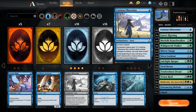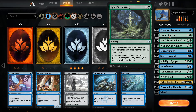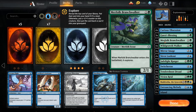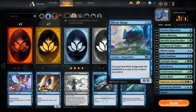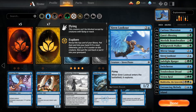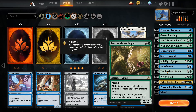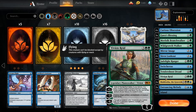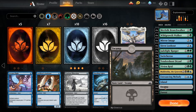The deck we're looking at today is a Simic Explore deck — pretty fun. We have four Curious Obsession, three Opt, four Merfolk Branchwalker, four Wildgrowth Walker, four Mirror Image, four Siren Lookout, two Jadelight Ranger, two Switcheroo, four Tendershoot Dryad, two Vivien Reid, two Muldrotha the Gravetide, and two Entrancing Melody.